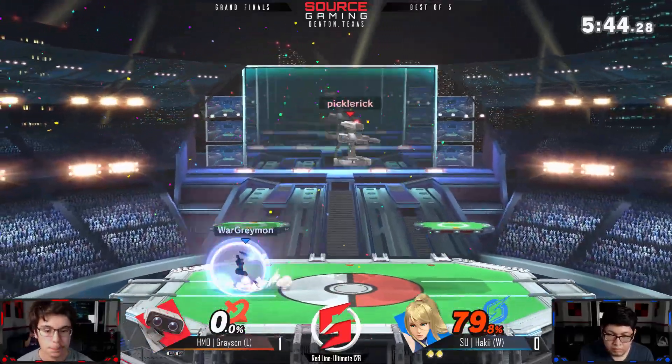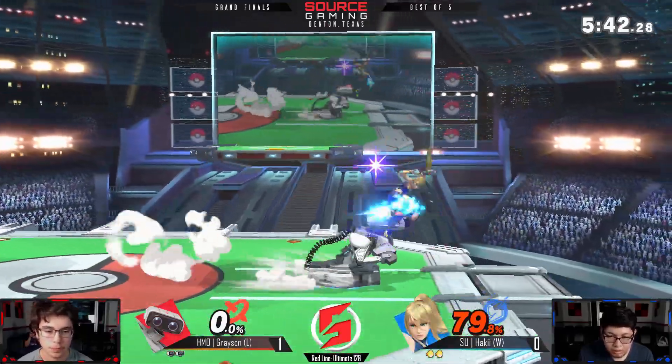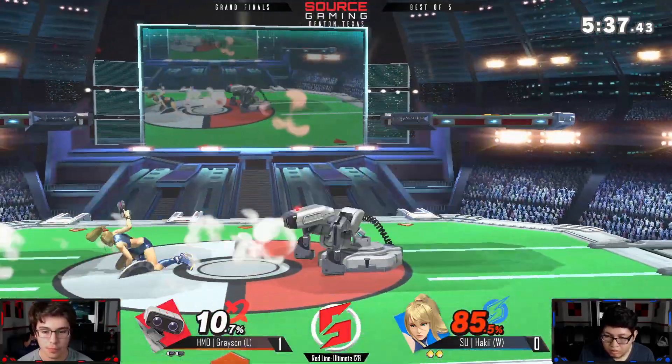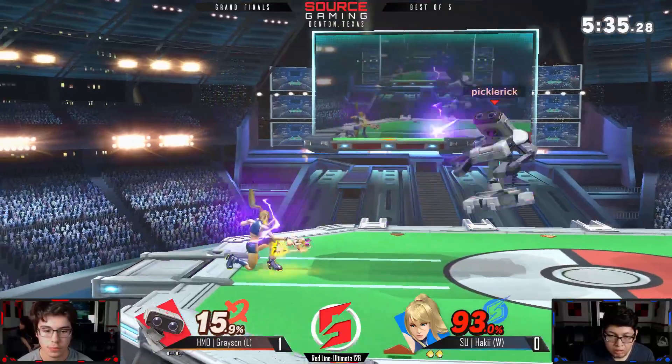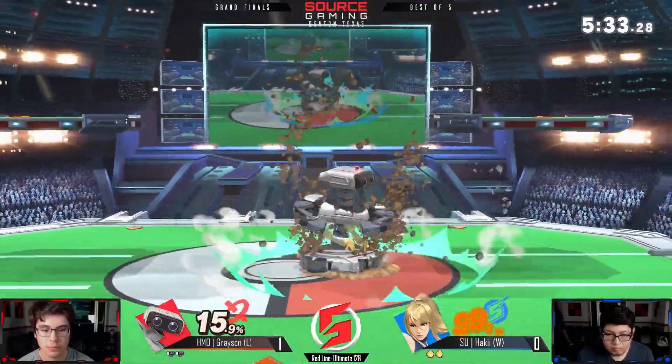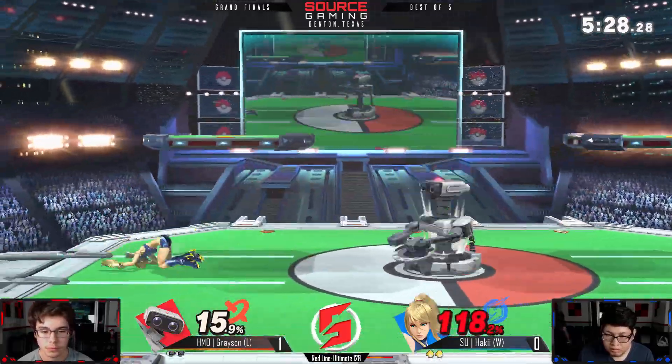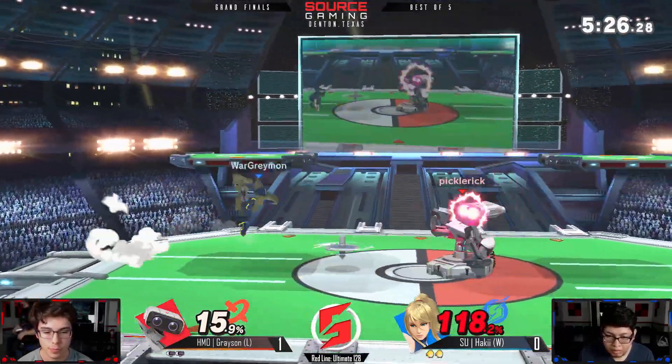That up-B is gonna catch him — not the best DI there, maybe could have lived if he just DI'd a little more to the side. Slightly up, I think — maybe down. I don't know, either way he's dead. On the second stock Haki's down a hundred percent — not undoable, because as we've seen it's really hard for Rob to pick ZSS off.